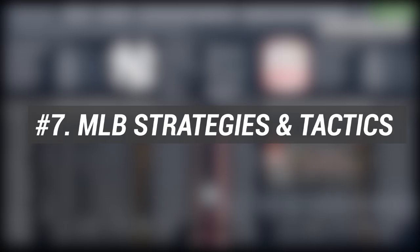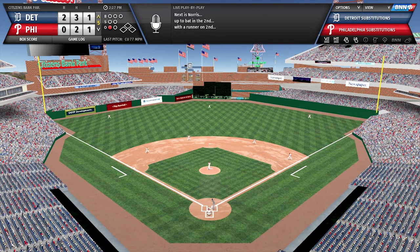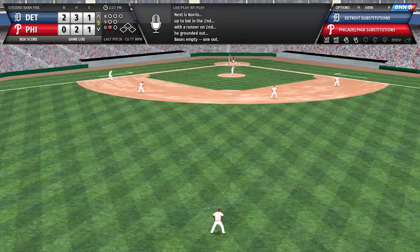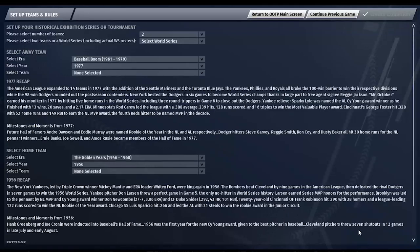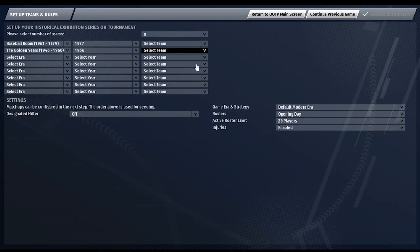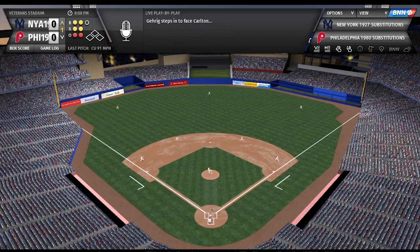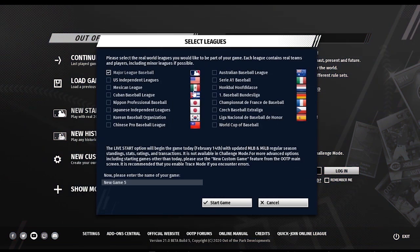At number seven: 2020 MLB strategies and tactics. Baseball is changing in significant ways, and Out of the Park Baseball has got everything in place. How will the all-new 26-man rosters be used to your advantage, as well as the 28-man September configuration? How will you strategize around the new three-batter minimum for relief pitchers rule? What will your lineups and rotations look like with a separate 10- and 15-day injured list for pitchers and hitters?